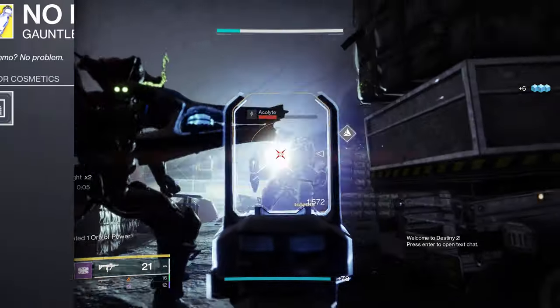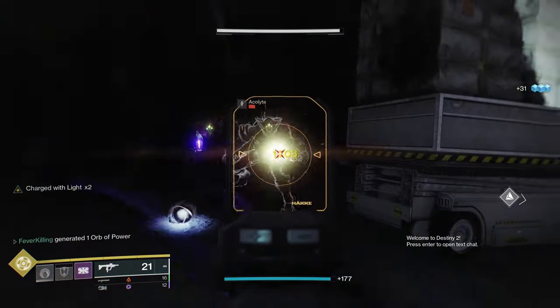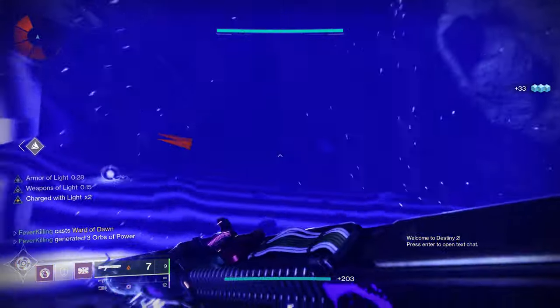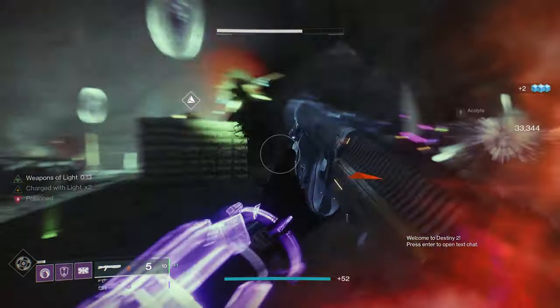I want to talk about the No Backup Plans. These beautiful gauntlets came out in Destiny 1 but have made their return in Season of the Lost. They were by far one of my favorite and most used exotics, which is why I wanted to make a really short video covering them. You can get these as a random drop from any Legend or Master Lost Sector, granted arms are on rotation that day.